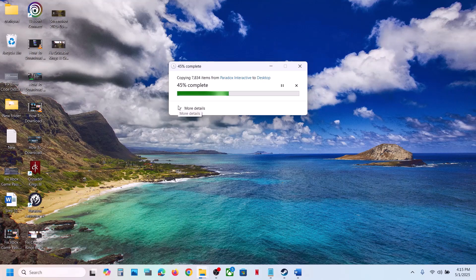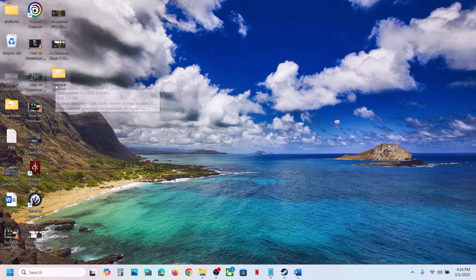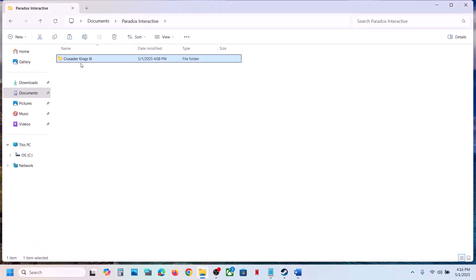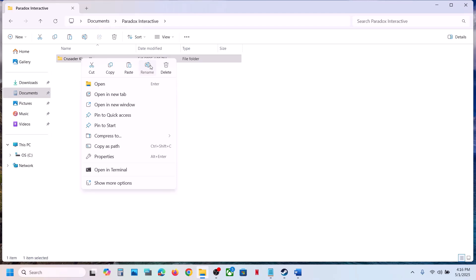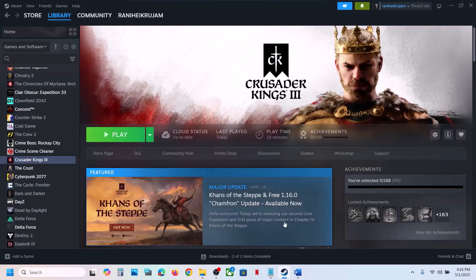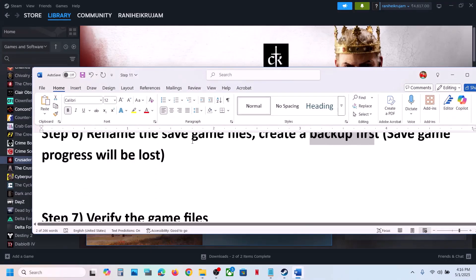Once you have a backup of the save game files, right-click the save game folder and rename it by adding .old at the end. You will lose all game progress and have to start from scratch. Launch the game and check. If still not working, move to the next step.